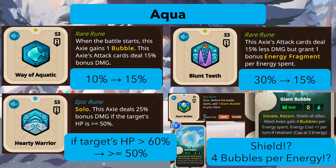Giant Bubble — the card text changed but I don't fully understand it. It says shield your allies but the card doesn't have a shield value listed, so I'm not sure what that means. It also says allies' axes gain four bubbles per energy spent, which seems like a lot — maybe they don't mean that literally. That's the big question mark for me there.